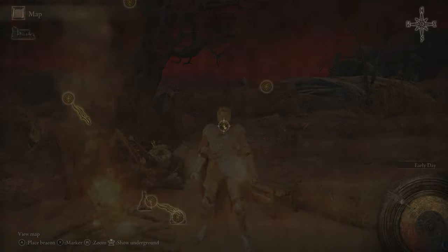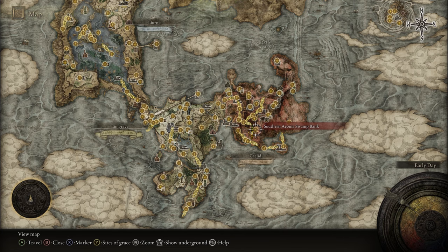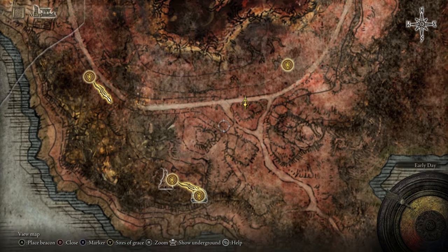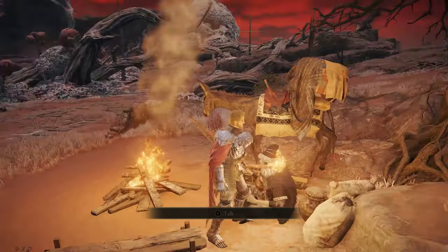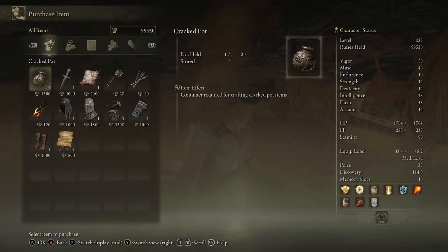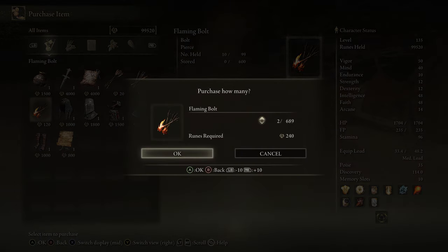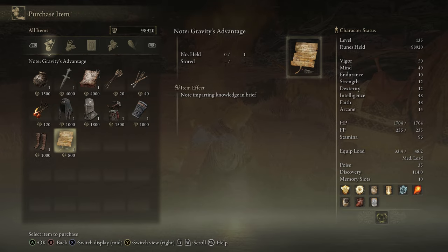Next up we have the merchant located in the southern part of Caelid. I came from the Southern Aeonia Swamp Bank and walked up here, where the road sort of forks around. There'll be a merchant sitting next to a donkey. He sells a cracked pot, a stone sword key, a cookbook, a couple arrows, an unlimited amount of flaming bolts, the champion set, the great helm, and a note for Gravity's Advantage — great for paladins.